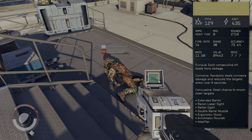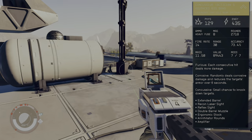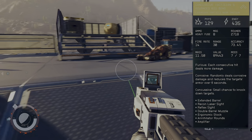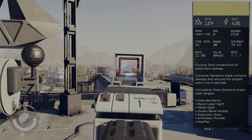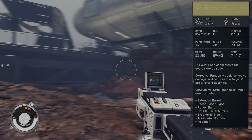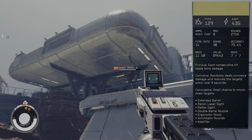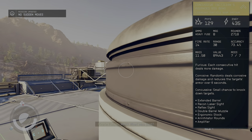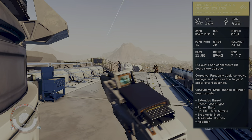This absolutely ridiculous shotgun has insanely good range and insanely good damage against humans, aliens, and robots. This particular version will do more damage with each consecutive shot, dealing increasing damage. It also has corrosive damage which reduces the target's armor over six seconds. And the biggest kicker that turns very hard mode into easy mode is a small chance to knock down targets.